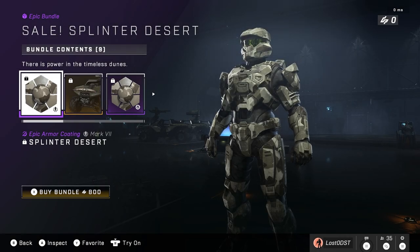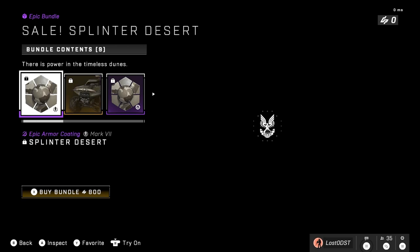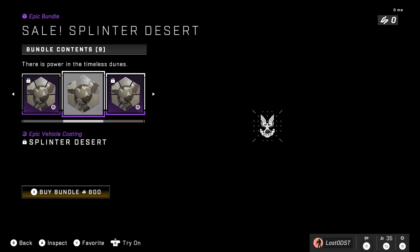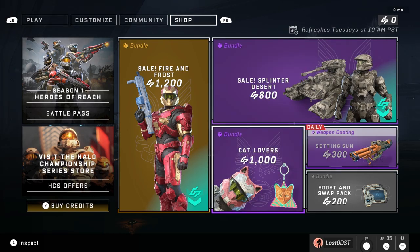It's for every vehicle, and of course a coating for your Spartan. This one costs 800 credits and personally I think it's a pretty fair bargain.